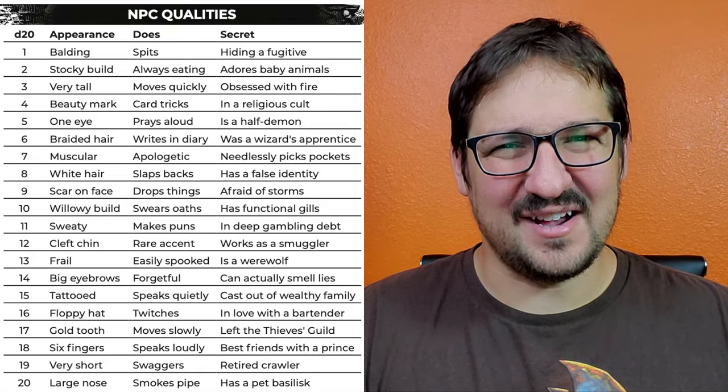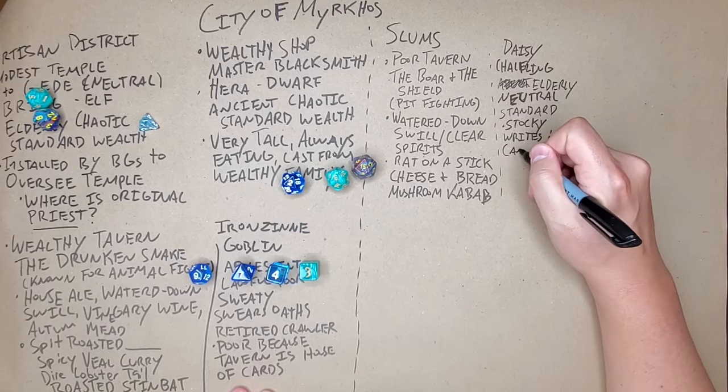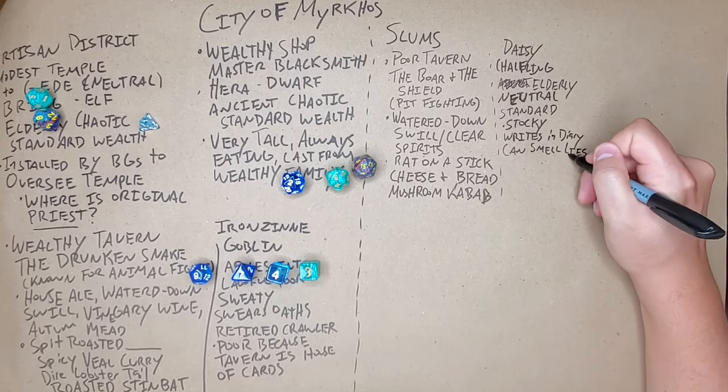She would have been cast out from a wealthy family if I had read the chart right, but I didn't. So actually, we know that she's going to be able to smell lies, which I think is a lot more fun — especially because we've already rolled up a few characters who've been cast out from wealthy families. And I'm really excited to find out what this means for any adventurers who come knocking. It's actually a pretty powerful ability for this NPC.